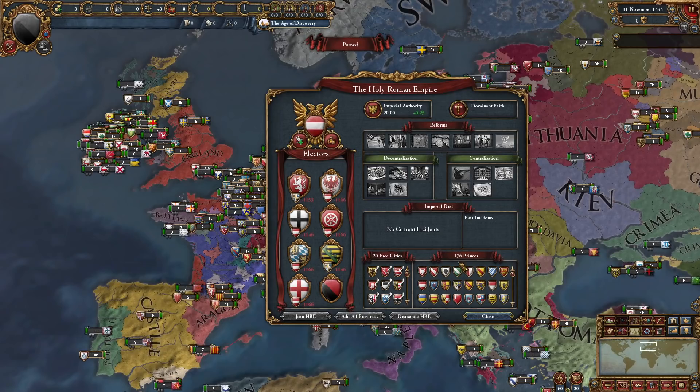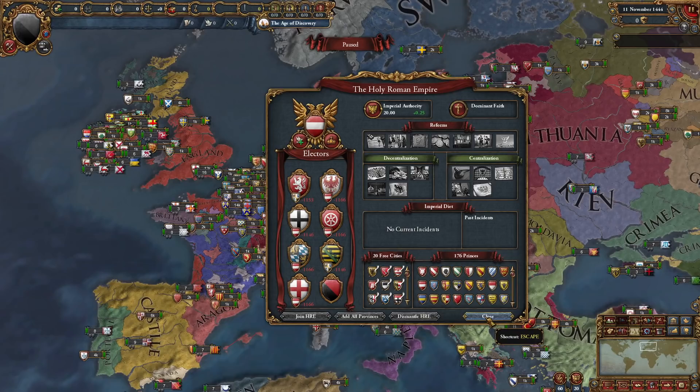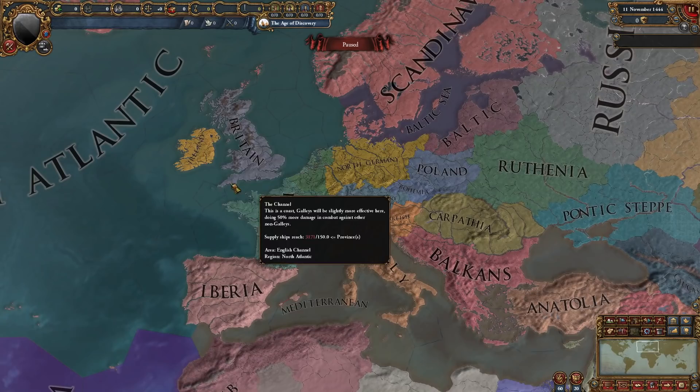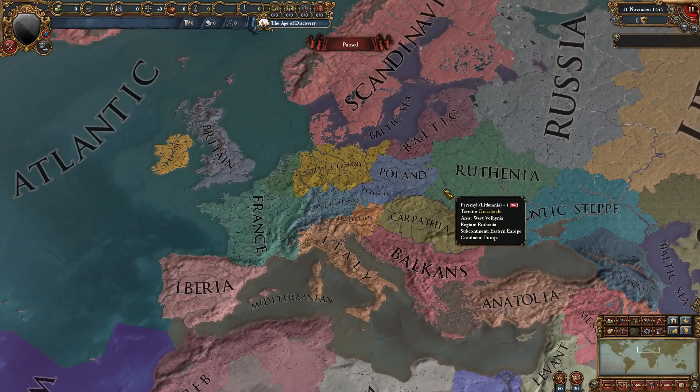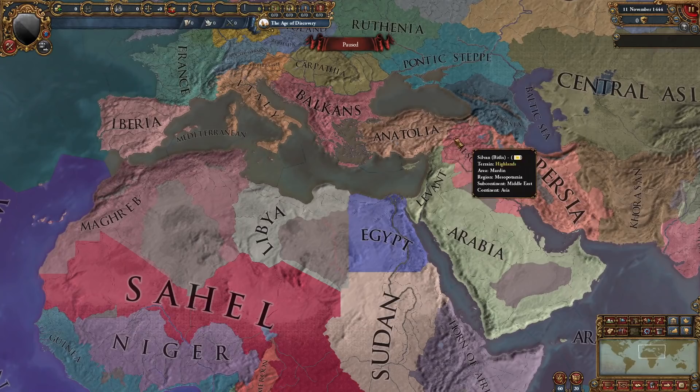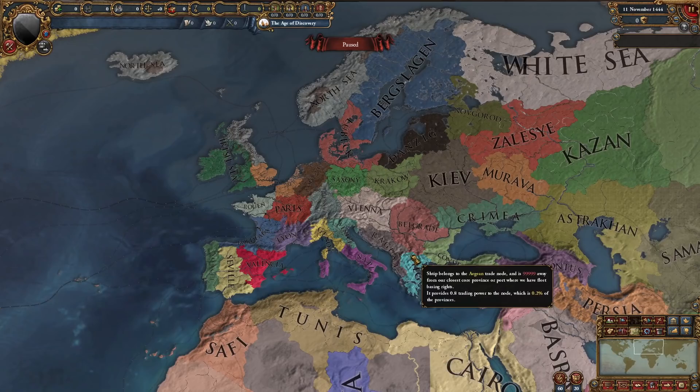This is the HRE interface — as we can see, there are almost 200 members in the HRE, a lot more than vanilla EU4 where I think there are around 60. Those are basically the nations that have been added. Looking at regions: Ireland is now separate from the British Isles, Bohemia has separated from South Germany, as well as Austria. Poland is a little smaller — this part is now owned by Ruthenia. The Mashriq region has been split into the Levant and Mesopotamia. And some regions in Africa look different because of all the provinces added to accommodate modern borders.